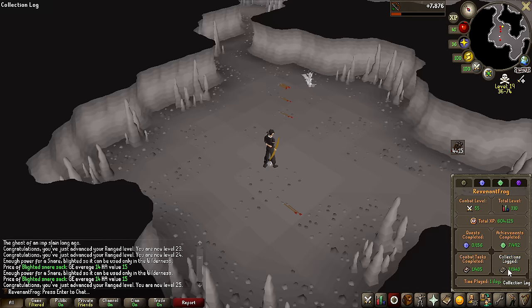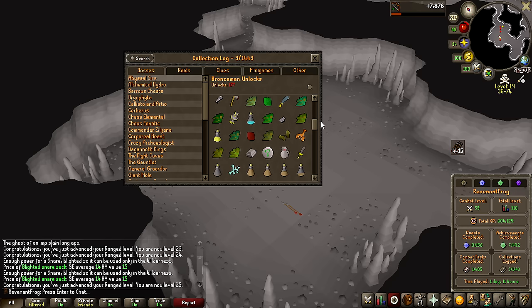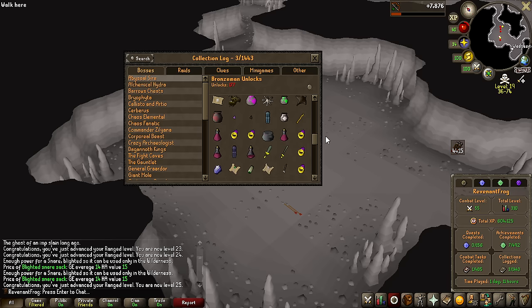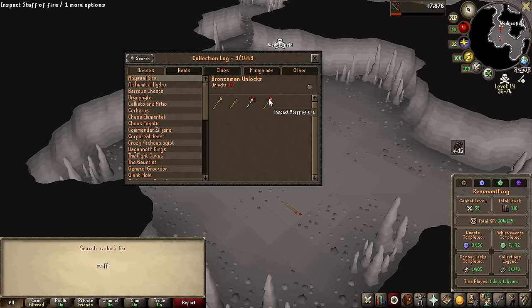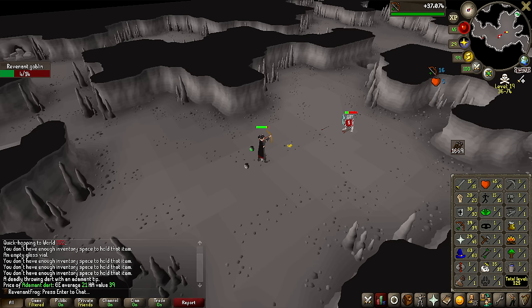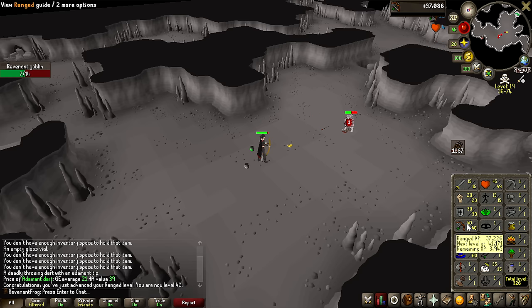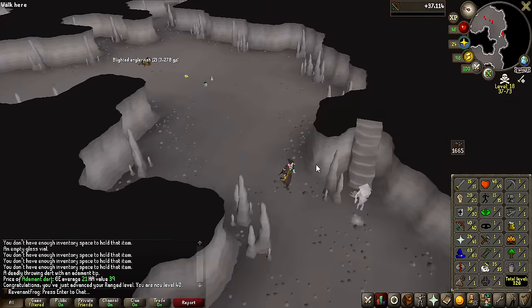I had no idea this plugin had this feature — if you go to Collection Log on Bronze Man, you see how many unlocks you have and every single item unlocked. That is insane, that's actually so useful. It has actually been a very long time — the short bow and iron arrows are very bad — but that is finally 40 ranged achieved. Now it's time to head over to Lava Dragons and try to get rune knives unlocked at a 1 in 32 drop rate, then train ranged at a way faster pace.